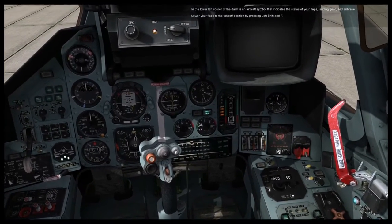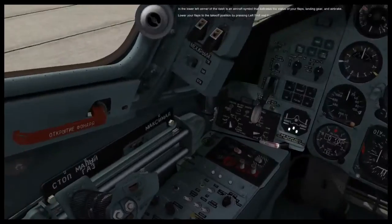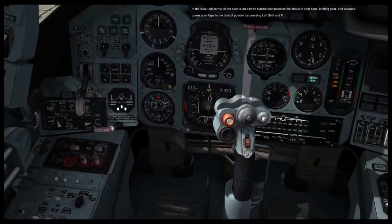In the lower left corner of the dash is an aircraft symbol that indicates the status of your flaps, landing gear, and airbrake. Lower your flaps to the takeoff position by pressing Left Shift and F.